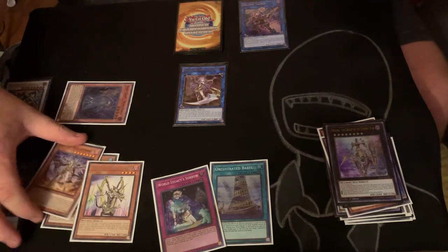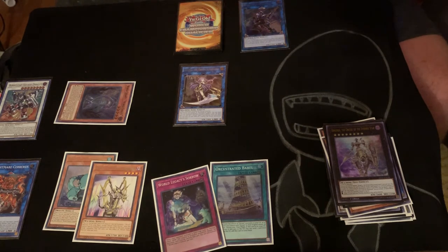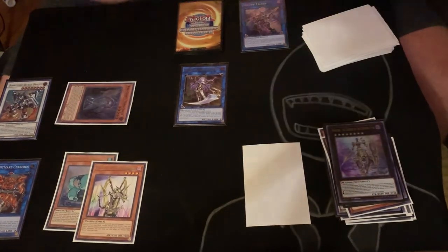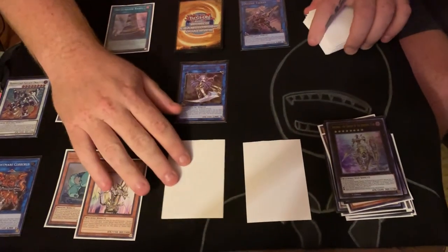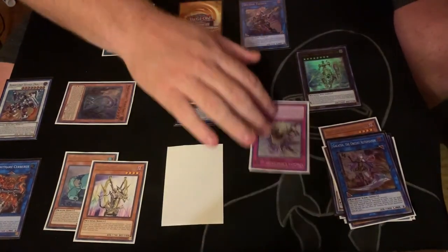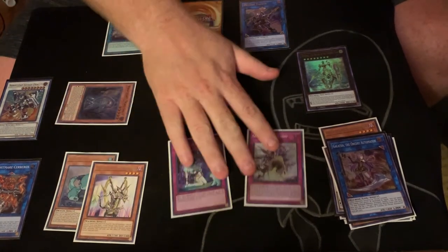Then we're going to use Galtea's Effect to shuffle back the Nightmare, to set the Crescendo straight from the deck. We're going to set this and this. Now look at it again guys — we're right back at that board with the Labding Gearstone engraved. Except in these situations, we have the two Counter-Traps, which is kind of insane.